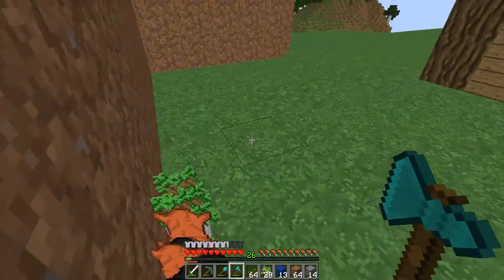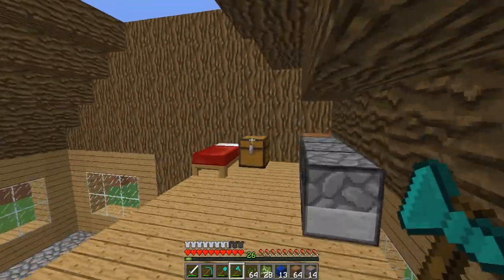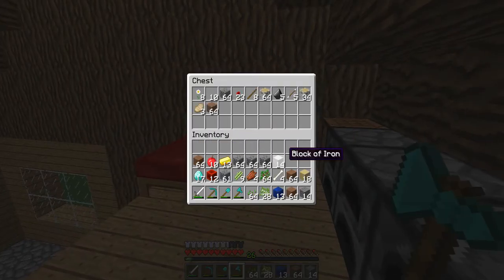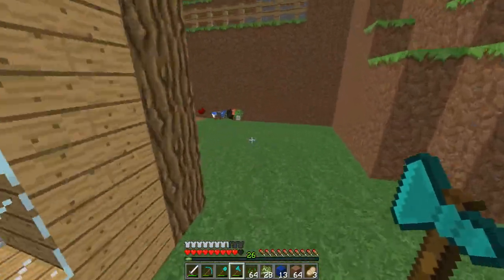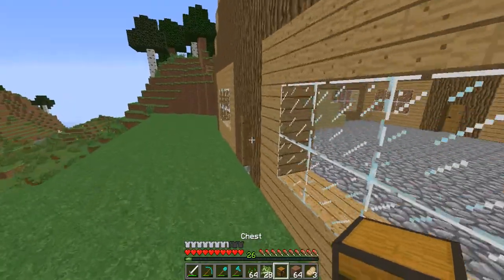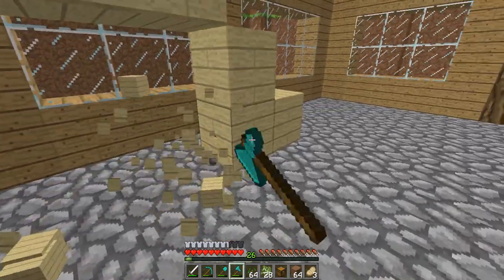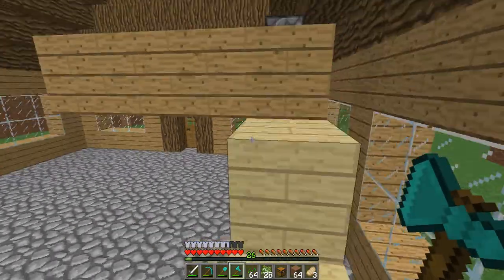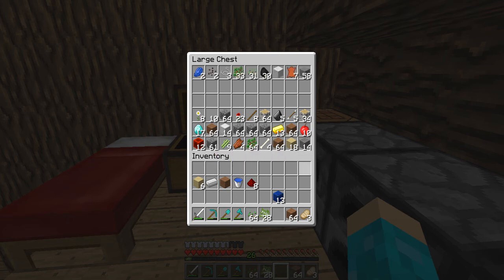Oh I didn't even fill the chest up, that probably wouldn't have been a smart idea. Let's put a lot of junk in here - I'm gonna need to pick that food back up. There we go, now let's get our stuff. Sorry about that - let's close this door behind us, I don't actually need all this so let's make it a little smaller. Let's add our last part of the chest in. There we go.